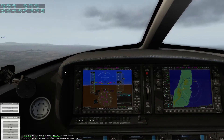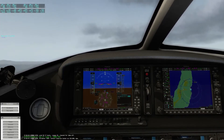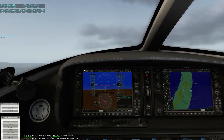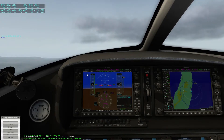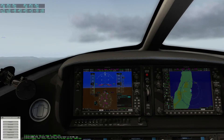Cirrus Sierra Foxtrot 50, altimeter 3029, contact Canarias Center on 133.600, bye. Altimeter 3029, already got that, contact Canarias Center on 133.600, goodbye Cirrus.